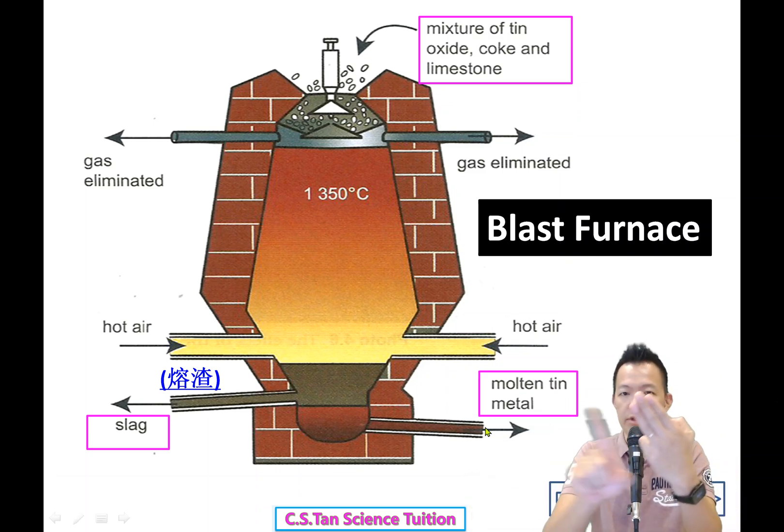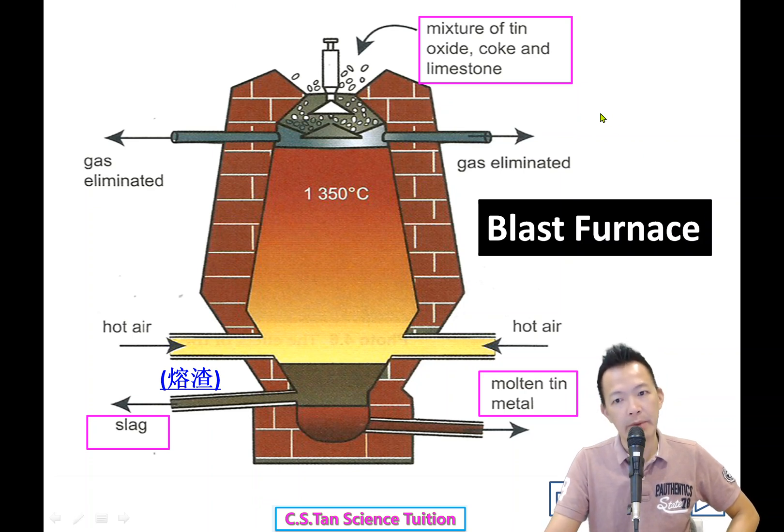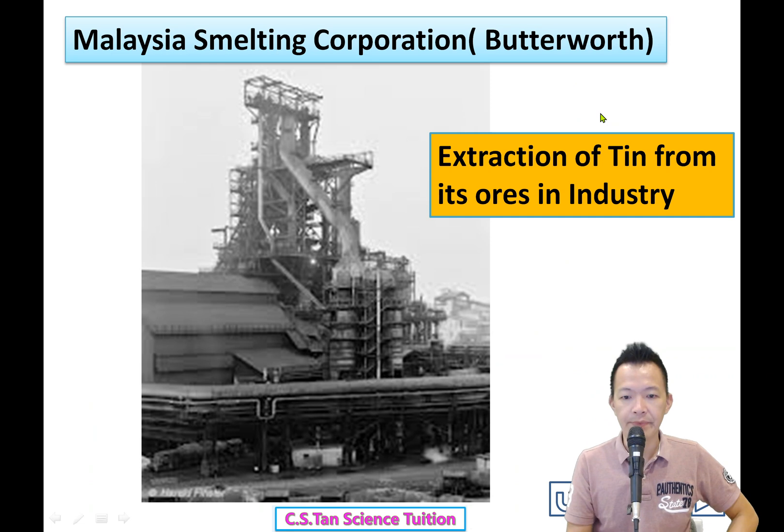Originally it's stone plus carbon plus another stone, all burned together — and it becomes metal. This is what we call 'turning stone into gold' (点石成金). This textbook is full of gold — the metals are the gold!